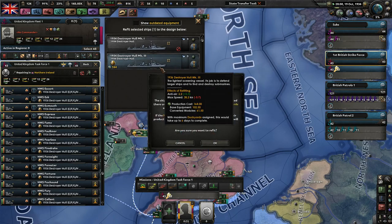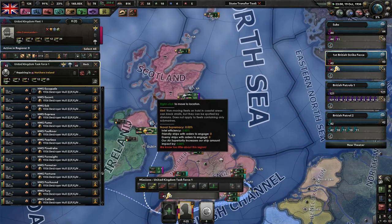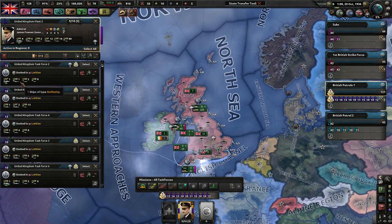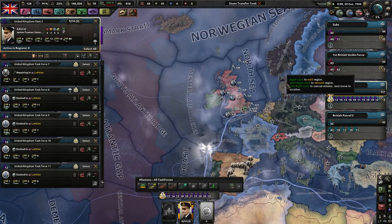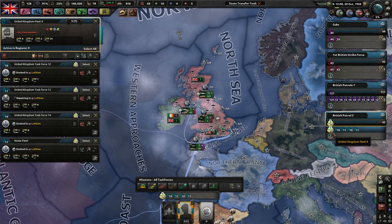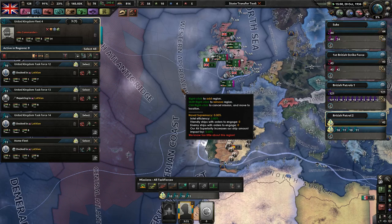I also have destroyers to help detect any enemy subs. I have a British Patrols 1 fleet. I have converted — this is literally all the ships we have, by the way. I have my first patrol fleet made up of different carriers, battleships, cruisers, and destroyers — ten of these in total. This will be a very good fleet to help patrol the areas around our island, our United Kingdom. And then I have another patrol fleet which I'll probably try to expand more as time goes on, to help patrol areas we may need to invade someday.